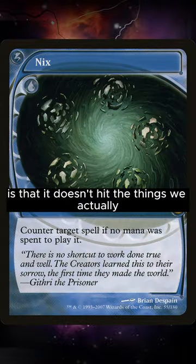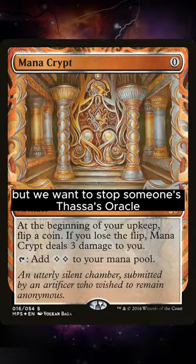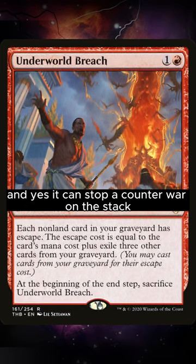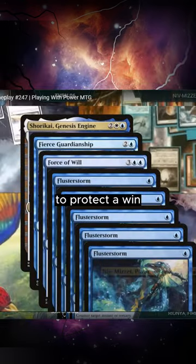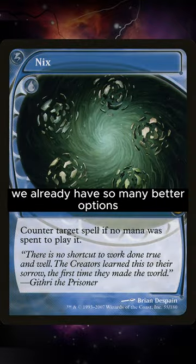The problem with Nyx, however, is that it doesn't hit the things we actually want to counter in CEDH. Sure, it can hit a Mana Crypt, and that's novel, but we want to stop someone's Thassa's Oracle, Ad Nauseam, Dockside, or Underworld Breach. And yes, it can stop a counterwar on the stack to protect a win, but it hits less than five targets in that situation. For one blue, we already have so many better options.